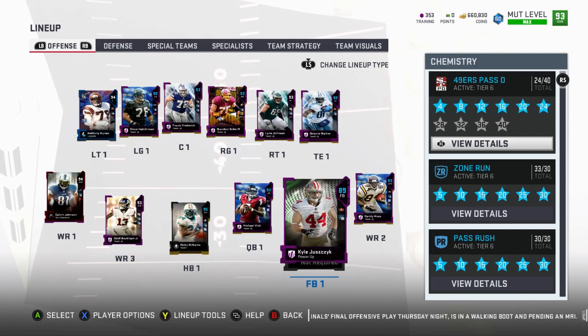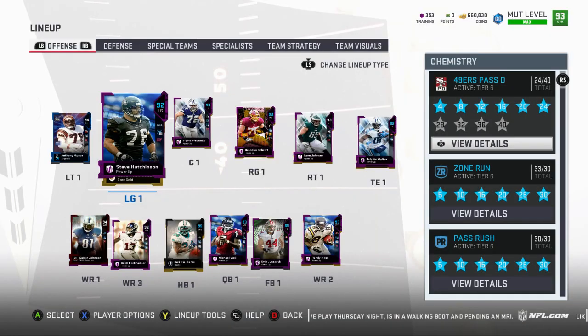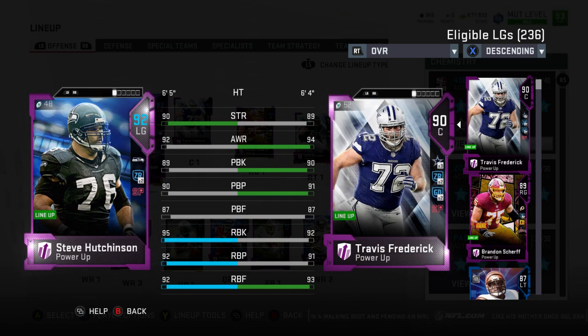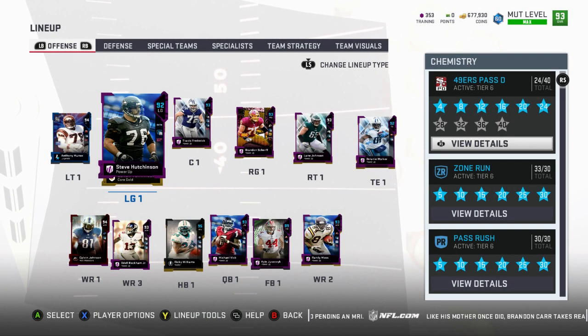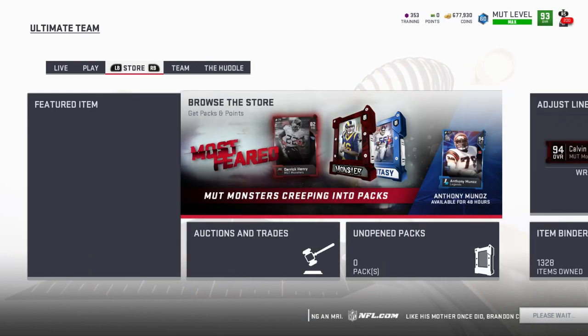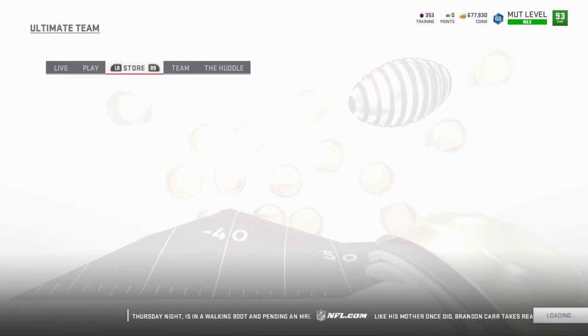I would still like to get Franco Harris, and I would also like to get Randall McDaniel. I think it's time to go ahead and upgrade from Steve Hutchinson and get away from him — hopefully very soon. You can take a look, his pass block really isn't the best. Randall McDaniel goes for like 700 to 800k. One good thing about limited cards is they're gonna hold their value because of the 500k quick sell minimum, so they're always gonna hold their value at least that amount.